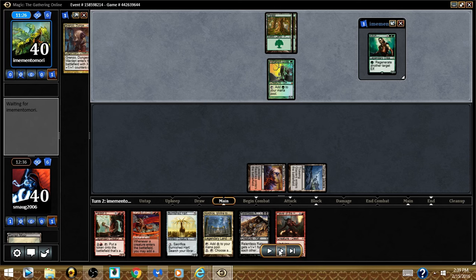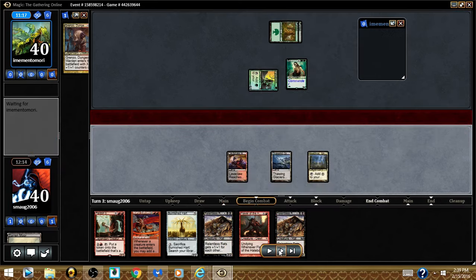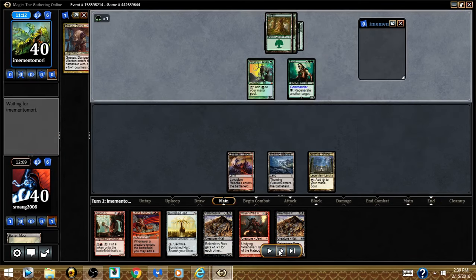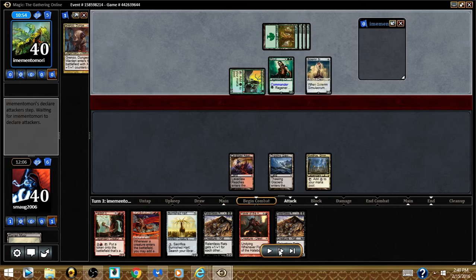The first couple turns weren't all that exciting. He ramped out as an elf deck should, and cast Zuri right on time — turn 2 for an elf deck. Meanwhile I'm drilling in my lands — it's like a Thawing Glaciers situation — just trying to build my mana base before he kills me. He's mana ramping just like an elf deck would.